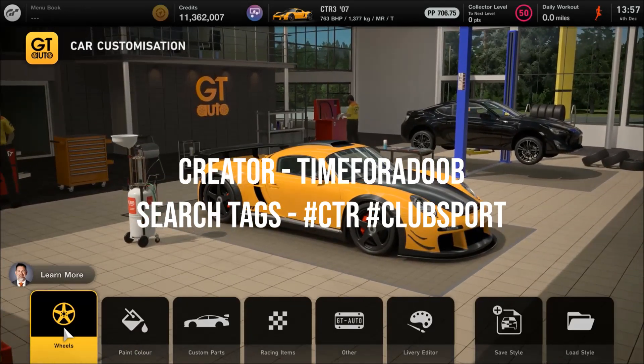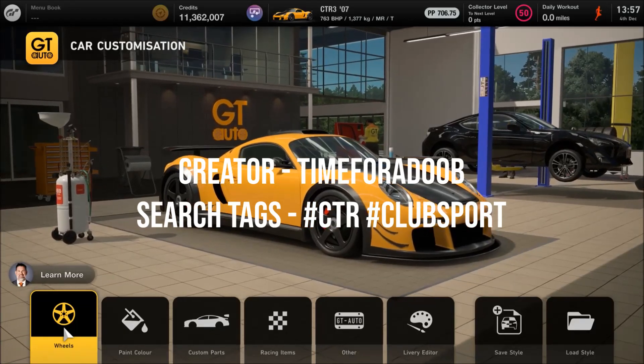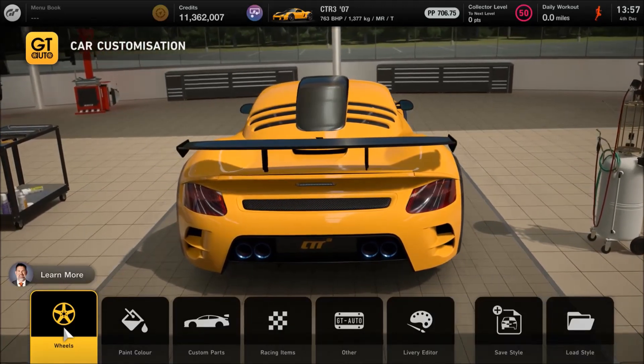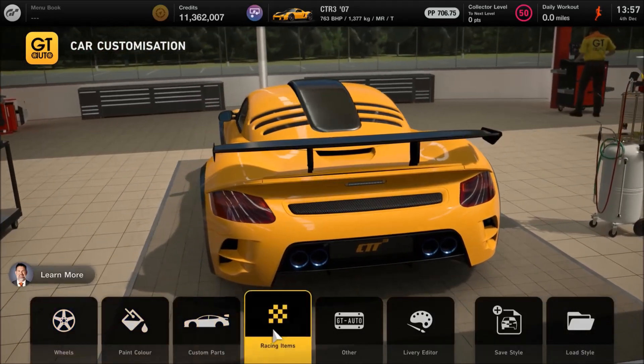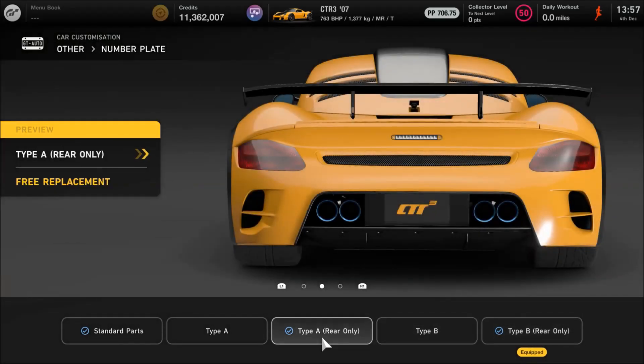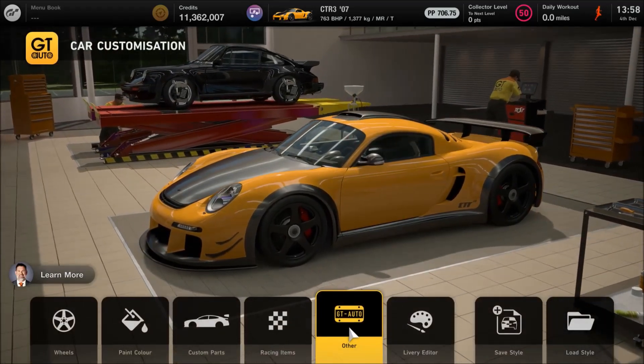It looks accurate to the car — it's got the nice additional little canards on the front bumper. The only thing I recall changing compared to what they've done is I jumped into the other section and changed the number plate. They opted for the smaller, more square one, but I wanted to go for the wider shape because I think it suits the back end more. That's all I've actually changed, so that's the visual setup.